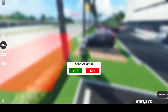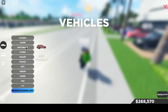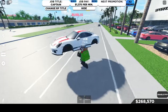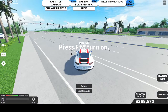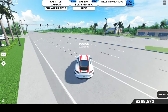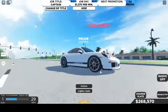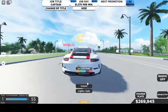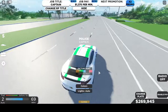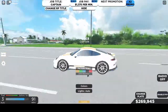I'll show you the other car — it's actually the only supercar I have right now. You get it from a code and you also get 50k from that code. So here it is. If you change the colors it doesn't really change anything except this part, so that's weird but it works.